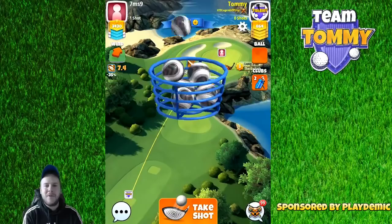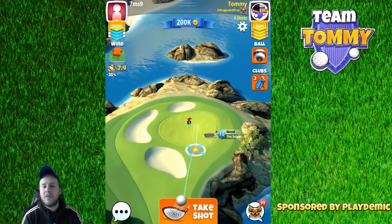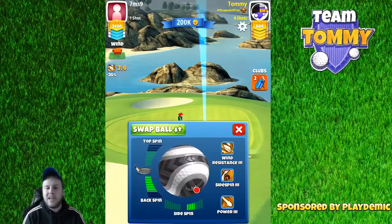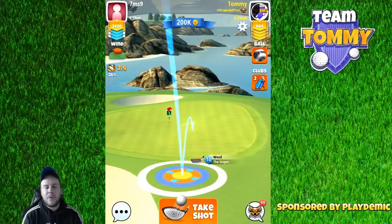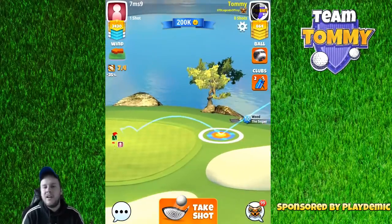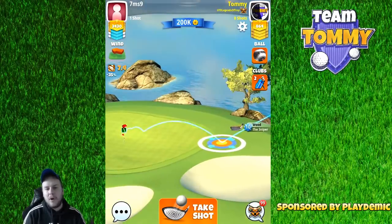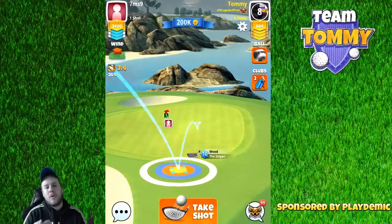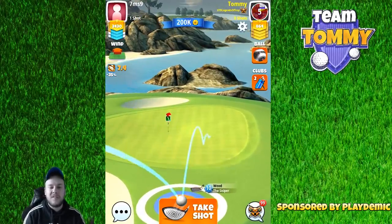Hole number two and now we have a par 3 where we are going to go with the Sniper. 20% downhill when we are playing from the second tee, and I like to play with a Kingmaker here — wind resistance 3 is the reason I'm using the Kingmaker. We don't really need distance but we do want wind resistance 3. I'm looking for the spot with my ball guideline so it should be pointing slightly before the pin to compensate for the extra push we're going to get from the bounce due to the tailwind.